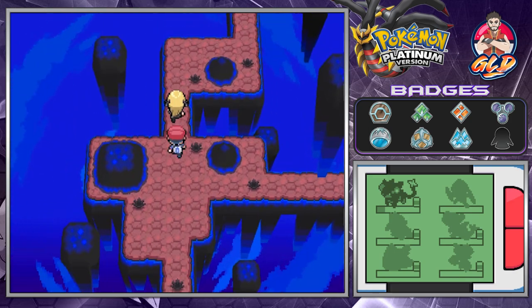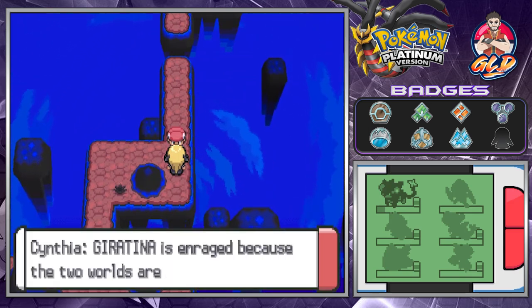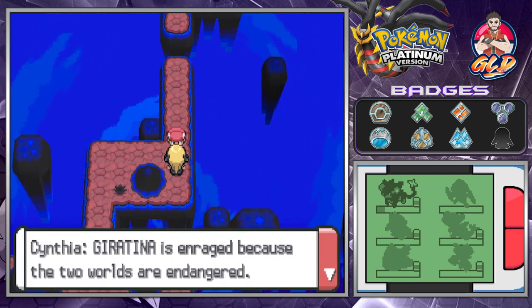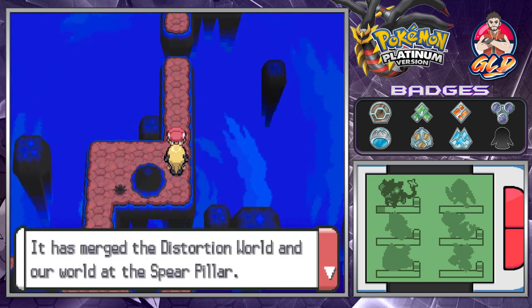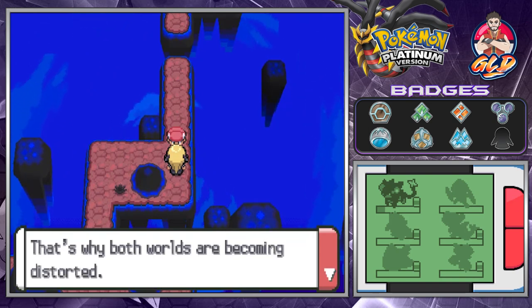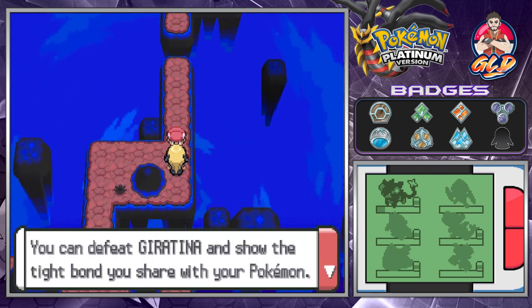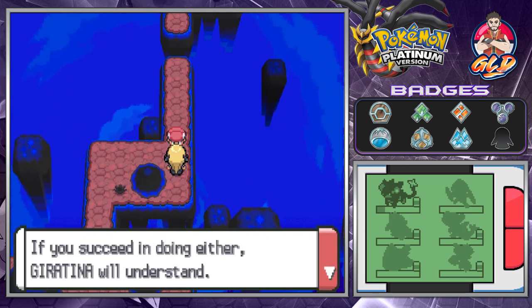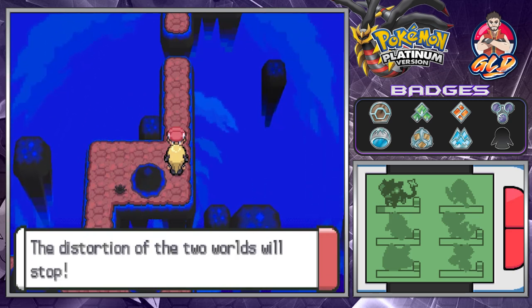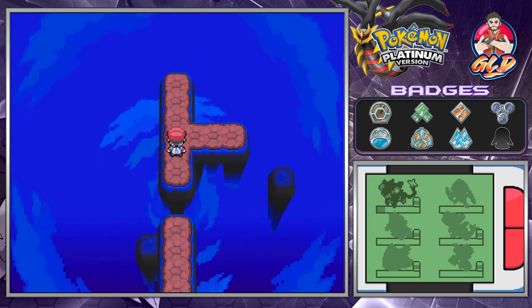Cynthia says: 'Giratina is in rage because the two worlds are endangered. It has merged the Distortion World and our world at Spear Pillar — that's why both worlds are becoming distorted. But there's nothing to fear. You can defeat Giratina and show the bond you share with your Pokemon, or you can demonstrate how much you want it to join you. If you succeed in either, Giratina will understand and the distortion of the two worlds will stop.'